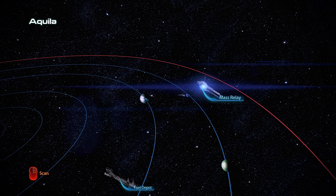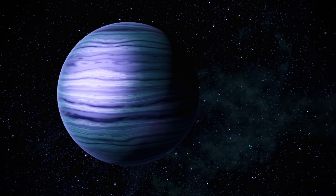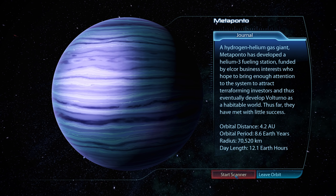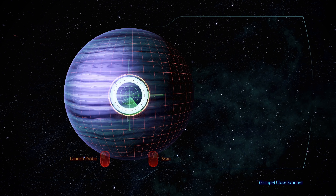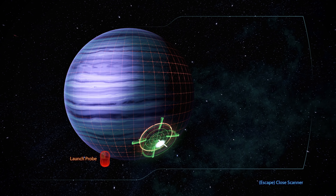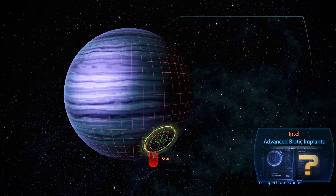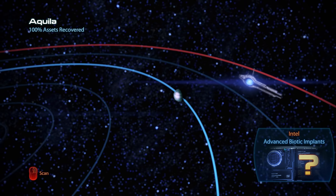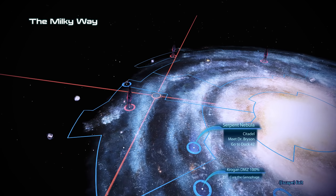Completing this cluster is a rather quick affair. We only have one asset to obtain, located on the gas giant Metaponto. Technically we are unlocking two things here, as the advanced biotic implants are needed to complete another quest and can also be used back on the Normandy's Intel Terminal for a small upgrade. That is all the survey work completed, so it's time to visit the Citadel.